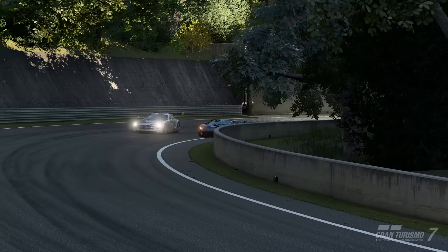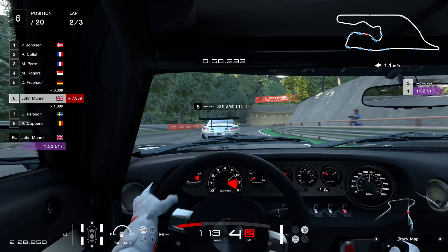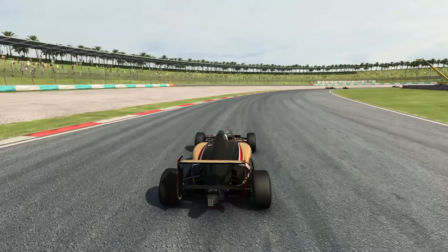This up-and-under manoeuvre is often referred to as the cutback. Every sim racer loves a well-executed cutback, and often there's nothing the original attacker can do about it, as they've had to severely compromise their own corner exit in order to try the overtake in the first place.